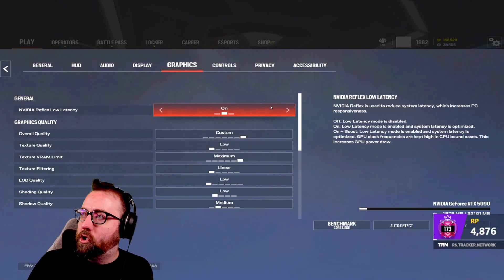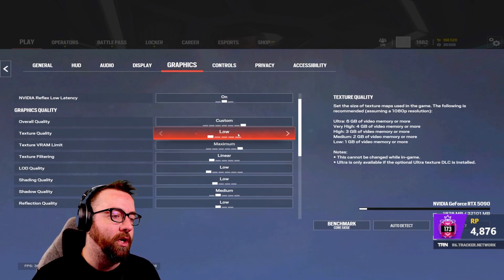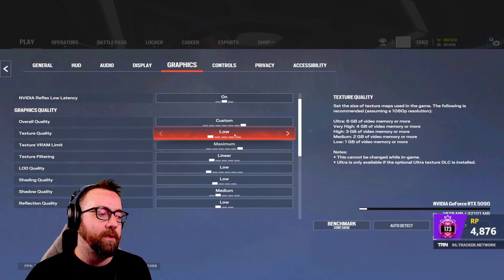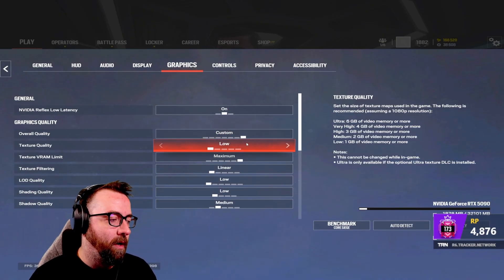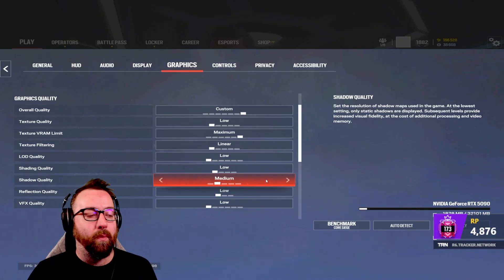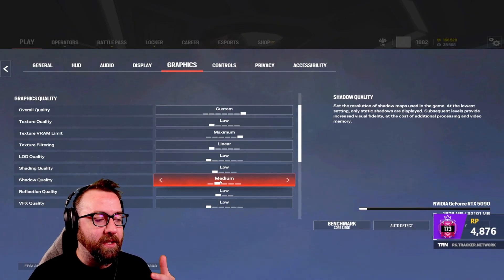Graphics — super important. Reflex Low Latency I have on 'On', not 'On + Boost'. Texture quality on low — honestly you can raise these if you have frames to spare, but I want to prioritize FPS over graphics. I'm already on 1440p so it looks decent. Everything set to bare minimum: low, max linear, low, low. Shadow quality is a weird one — I highly suggest having this on medium or high, not low. Shadows give you a preview that someone's about to swing, which can help you win firefights, so keep it at least at medium.